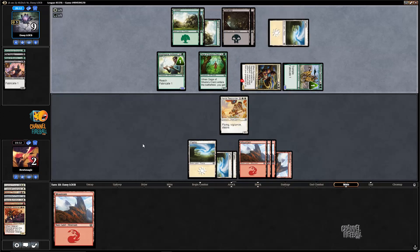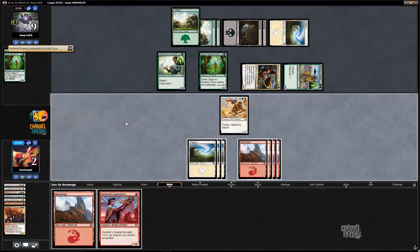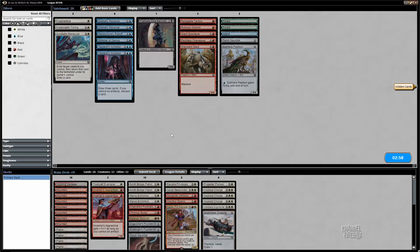Let's just see what else the opponent has. Even though it's unlikely, they don't know that we don't have a Fuma Gate. So if you concede too early in games like this, you kind of tell the opponent you don't have outs. Fuma Gate could certainly allow you to come back. But with Wildest Dreams on their side — okay, now I'm just going to concede because I'm dead on board if I don't have anything, and so it doesn't really give away much.